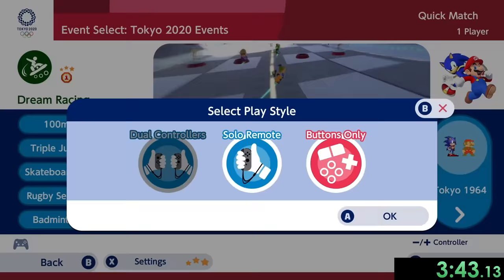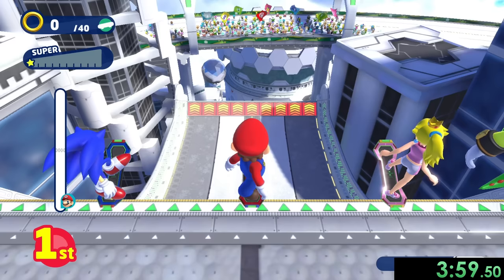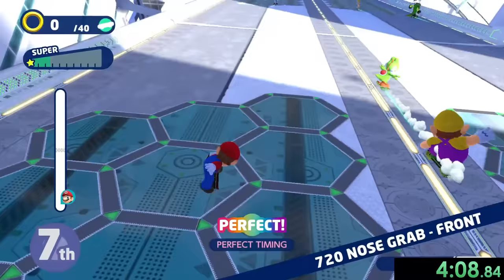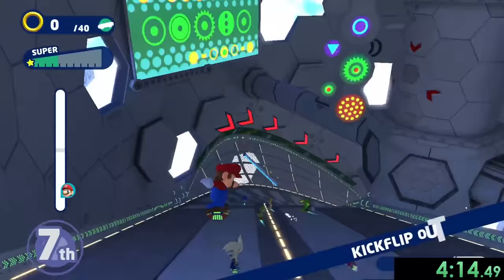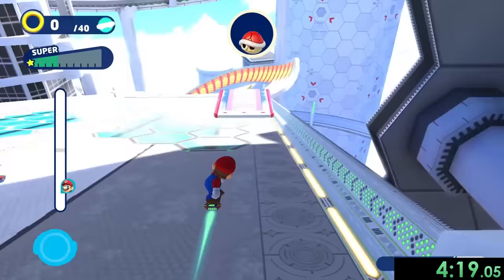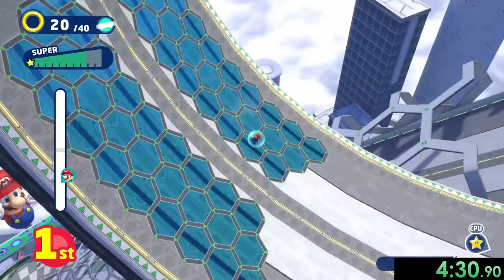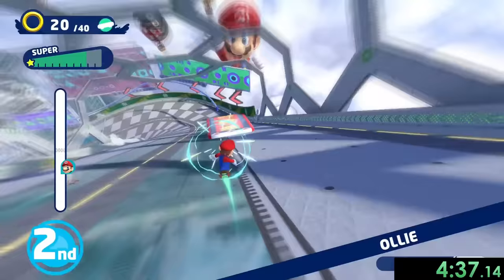Now we can go into dream racing, which we're going to use Mario for. This is the first dream event — no longer an Olympic sport, just something they made up — but they're always pretty fun. The thing we want to focus on is always getting these perfects and making sure we go the fastest path. As soon as I hit the ground every single time, I want to press A, which gives me a boost of speed. I'm also going to go for coins because as soon as we get 40, our skateboard is going to upgrade.